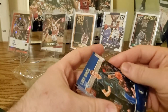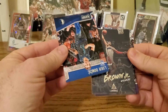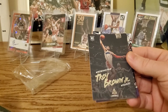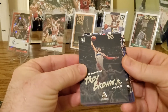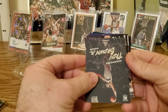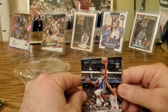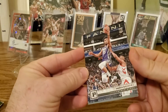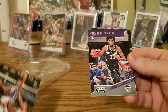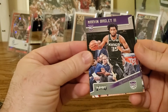Next we got a Luminance — that is another rookie, Troy Brown Jr. Then we have Marvin Bagley — Panini. That looks like a nice one. Marvin Bagley the Third — Playoff.